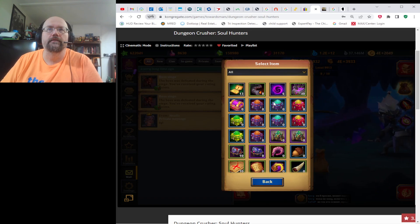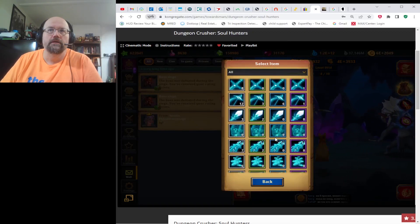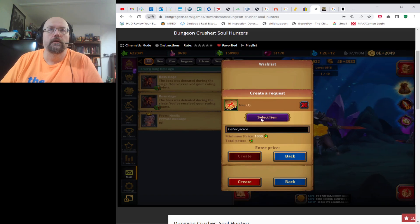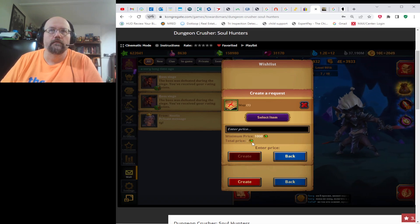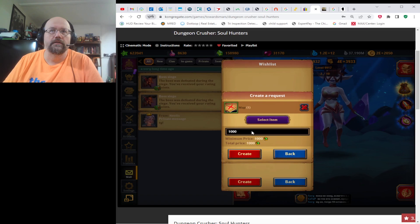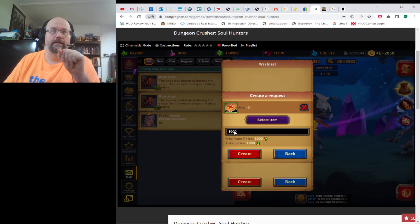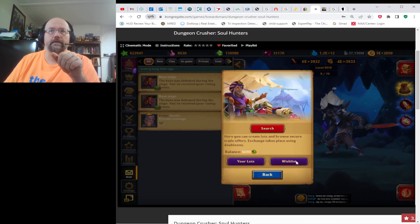In the wish list, there are all kinds of items you can add. You pick what you'd like to purchase — let's say I want maps. You enter the price you want to pay; the minimum is 1,000 doubloons. If you did two maps at 1,000 each, the total would show 2,000. It takes the doubloons out of your account right away, and if somebody posts a map at that price, you get first shot at it as long as yours is the top wish amount. I'll show what that looks like when we go into my lots.